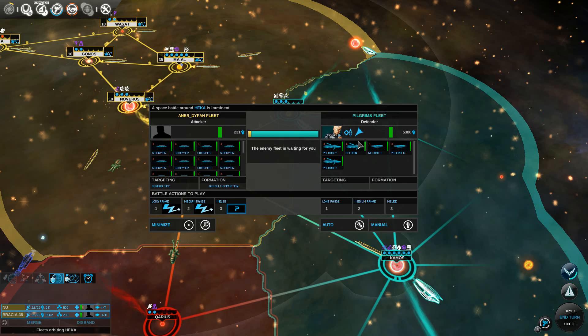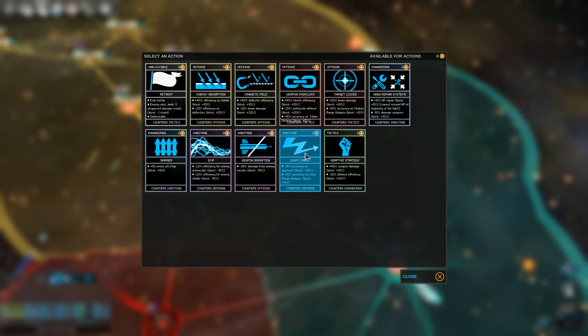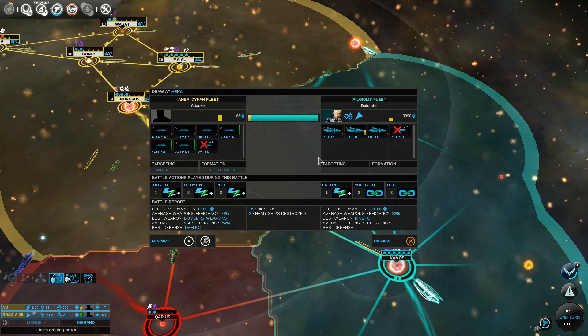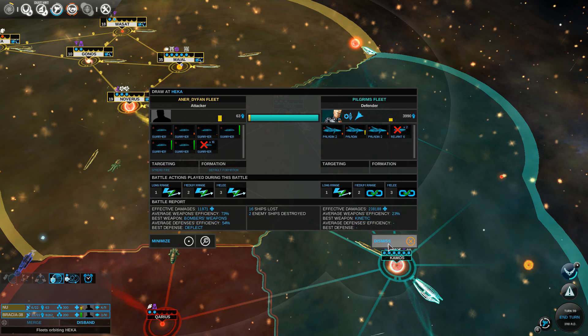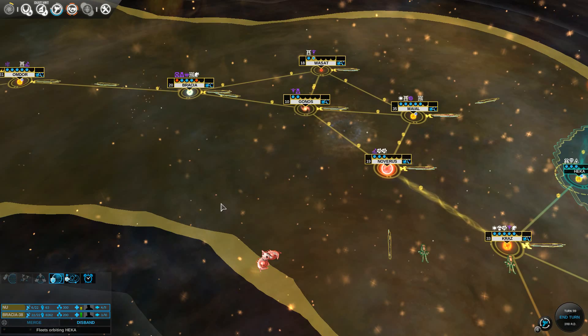I'll throw a couple of sabotage. Kinetics. See what happens. 16 of my forces die. How have I destroyed two and severely hammered their Paladins — their dreadnoughts? This is good. War has been declared — fantastic.